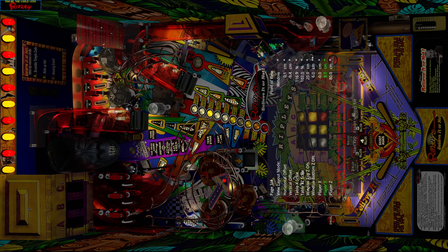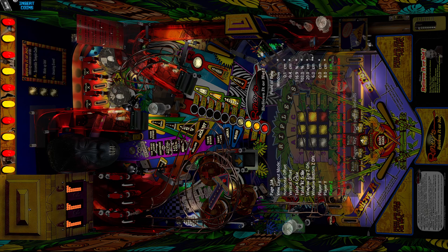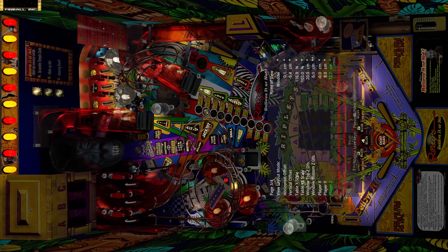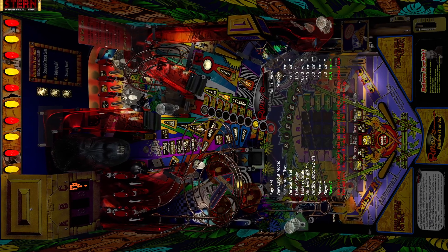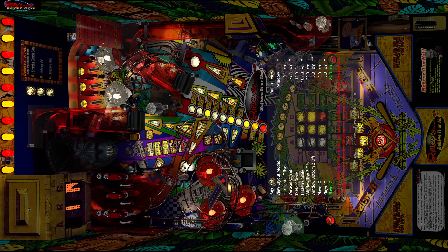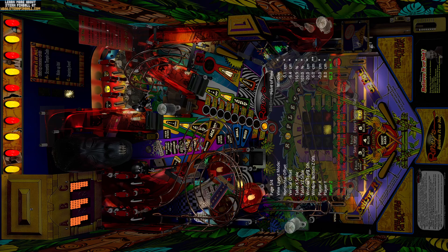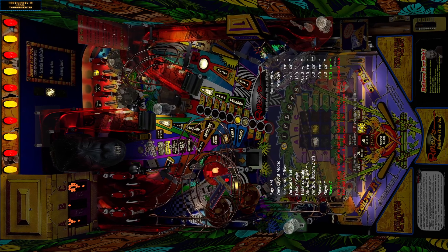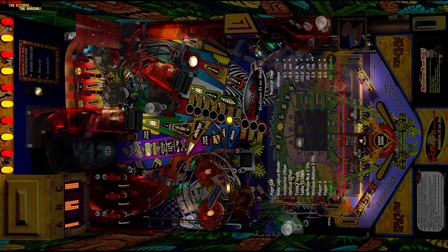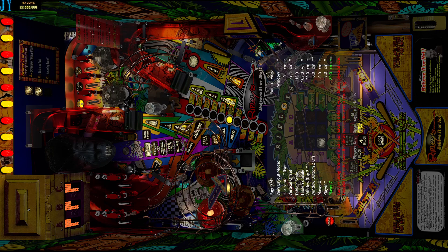The very last one is player Z, and that adjusts the other end of the table. If stuff is stretched way out on the top end, this will bring it up and get it more to an actual size. You don't want things stretched — you can tell with the lights, the flasher domes, the bumper caps, pop-up targets — you want them to look normal. Go up until they start looking pretty good. About 89 looks good right there.